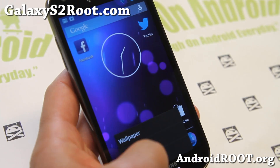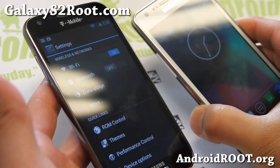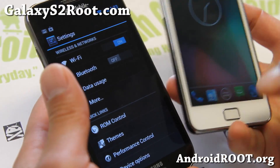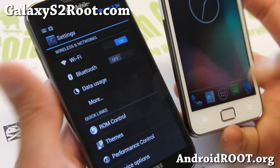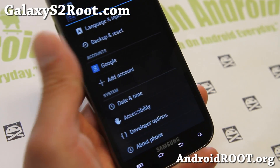AOKP Build 5 MR1 — these are the official versions, so these are as official as you get. Should be pretty darn stable, the latest version. Check it out for your GTI 9100 and T989 T-Mobile Galaxy S2.